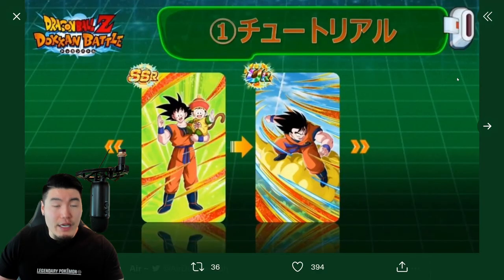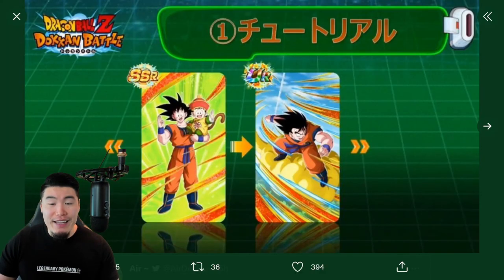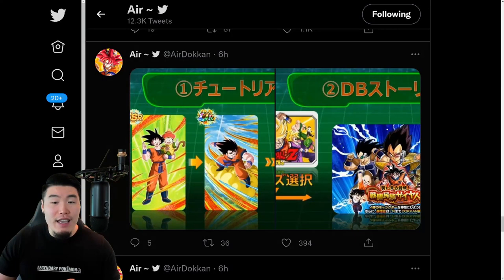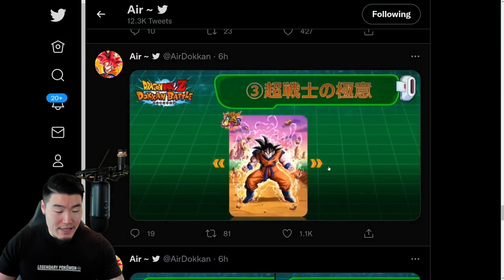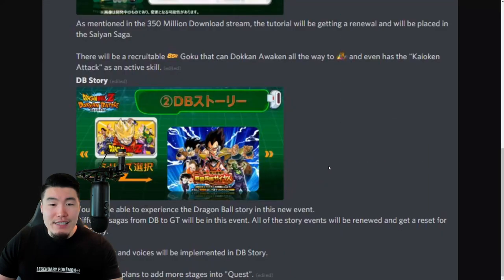Shoutout to Air Dokkan for this one — what you're looking at are the different forms of the new free-to-play Goku: the SSR form, the TUR, and finally the LR art along with the Kaioken active skill.